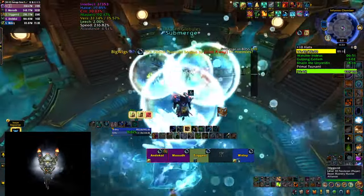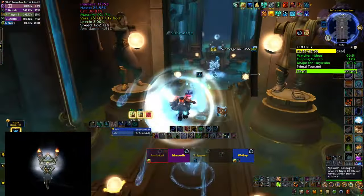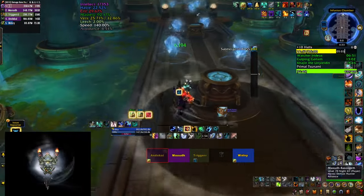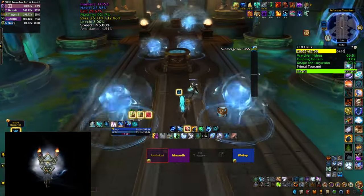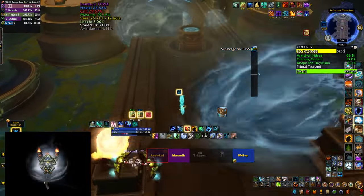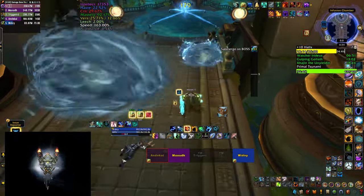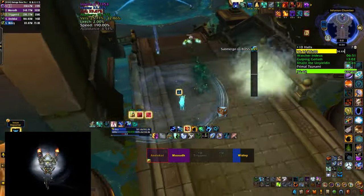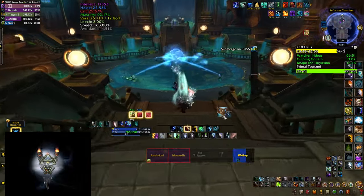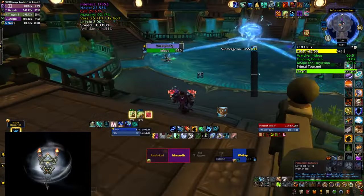Once you reach 60% you enter phase 2, which sends you back into the gauntlet. There are no mobs right now, but you need to run back dodging the orbs and the waves coming at you to stop them from spawning. You can use the little pillars to hide from the waves, and make sure to dodge them as you take damage and get knocked back if you get hit. Back in the middle you'll see 4 adds channeling on the boss who is immune, slowly empowering him.